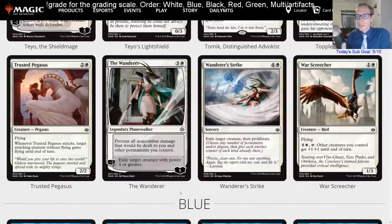So far our only A card in white has been Gideon Blackblade. Next best was Oketra at B plus. The Wanderer's Strike — four and a white, exile target creature then proliferate — that's just a limited card. Worst Creature — one and a white for a 1/3 flying, five and a white tap other creatures you control to get +1/+1 until end of turn.